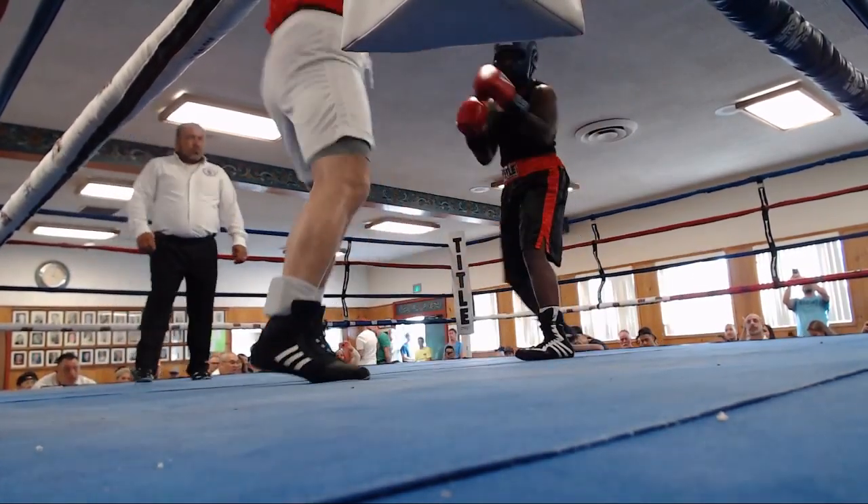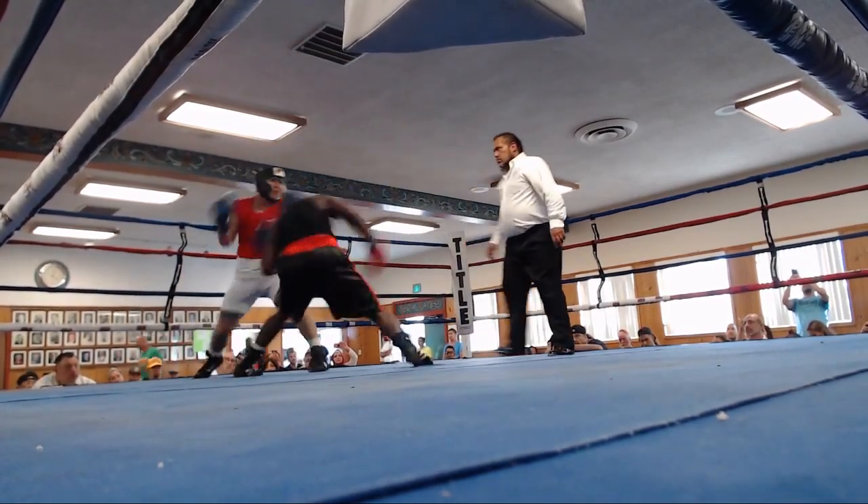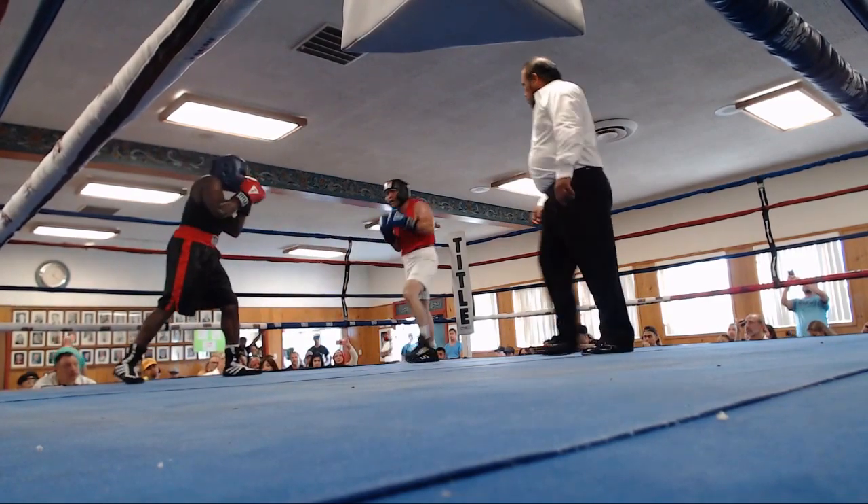Walker's corner is telling him to try to anticipate the right hand of Mills. If he starts trying to anticipate that, look for the left hook of Mills to be in play — a left hook could be right there as Walker's head moves.